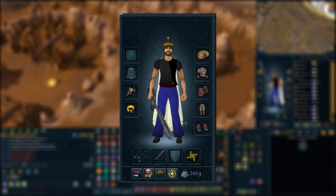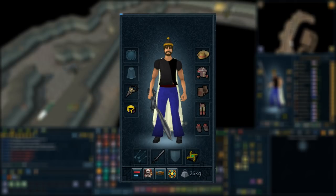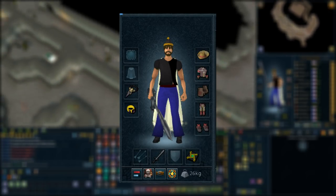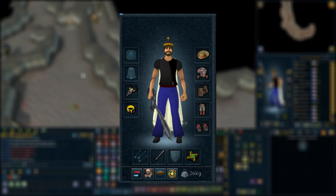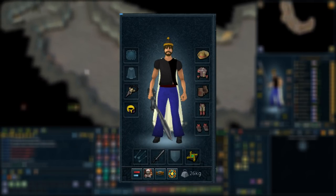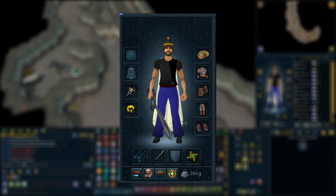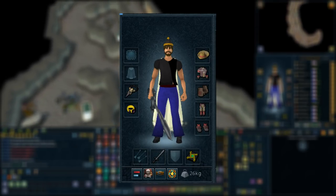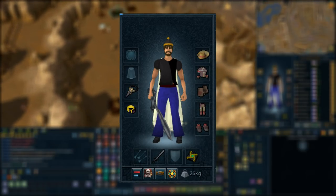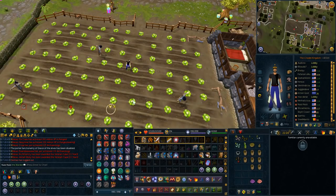For the equipment setup I have the full master farmer's outfit. Wilderness Sword 4 provides a teleport to the bloodweed patch, though you can use the wilderness lodestone and walk. Luck of the Dwarves is for teleports, Grace of the Elves gives access to a quick fairy ring and Seren spirits, and Passage of the Abyss provides more teleports around the game. You don't need all of this, but many pieces help you get around faster.